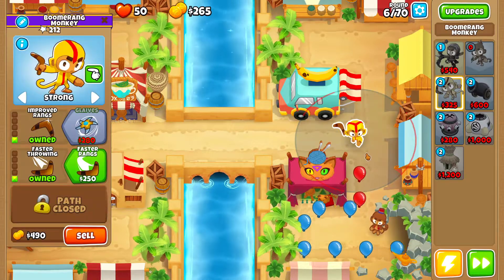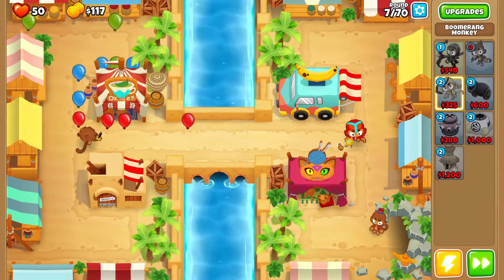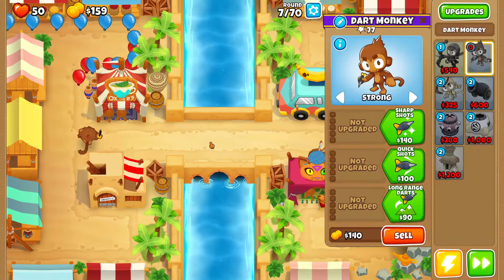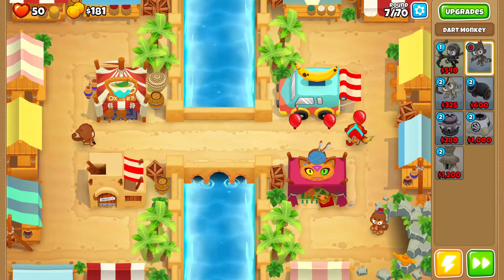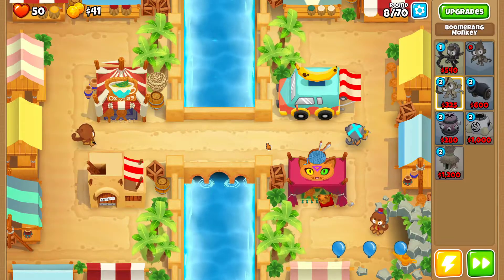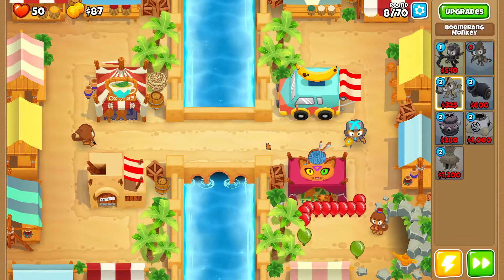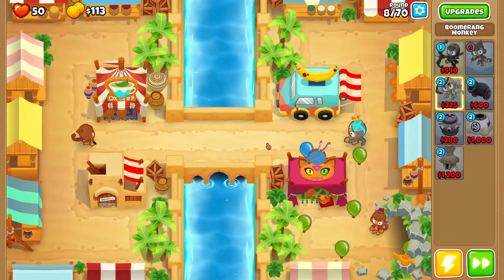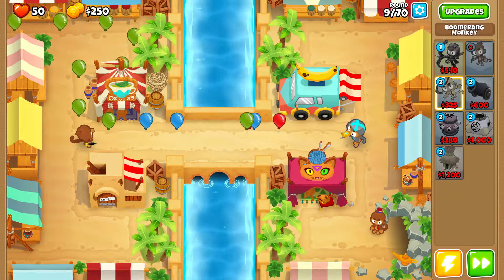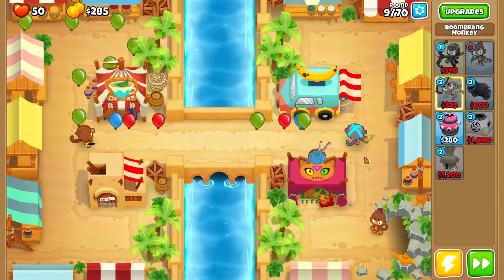Just keep the boomerang on Strong and get it to 2-1-0. You don't really need to do much in this early game other than placing these towers correctly. At the end of round 7, when you can afford the 2-2-0 boomerang, switch it back to First. That's the only way I was able to find with this crew to lose no lives. You can see I didn't lose any.